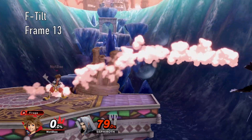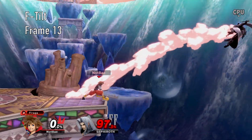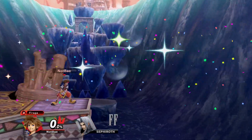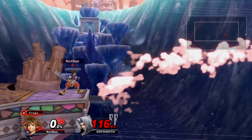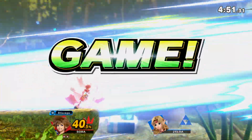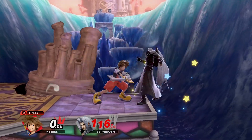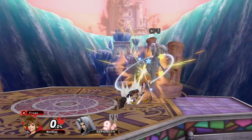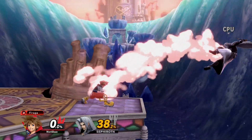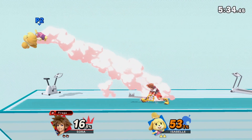Forward tilt can function in one of two forms depending on how it's inputted. Tapping the input gives you a singular strike, which is better suited for killing or sending offstage — with the correct timing and positioning, this can be used to two-frame or hit ledge hangs. Holding or mashing the input gives you a three-part attack with weaker knockback but better damage, which is generally better to go for at low percents where you can rack up damage and aren't looking to kill just yet.